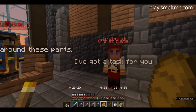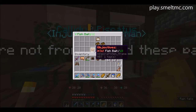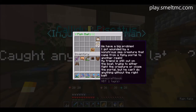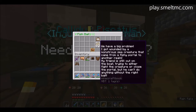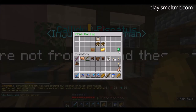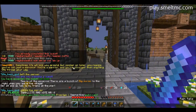Objective: ice mage — I'm dreadful at reading. Let's go talk to the first villager. Welcome outsider. Get fish bait — we have a big problem. I got wounded by a monstrous sea creature from a fishy portal to another realm. My friend is still out on the boat trying to fight the creature or close the portal, but he needs the right bait. Go get the fish bait and help my friend. Accepted.